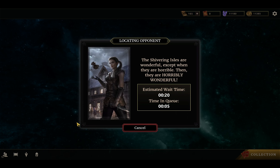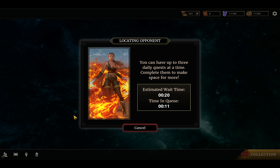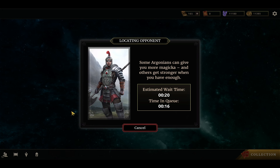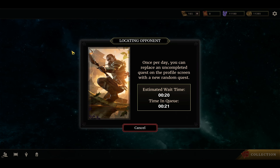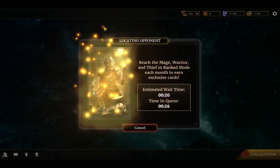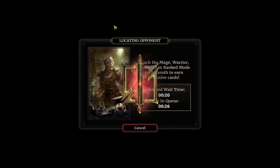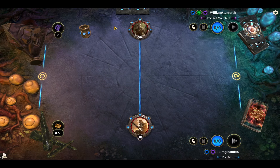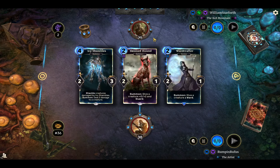This is the deck I used to climb into Legend this season — it's the main deck I've been playing on ladder. I've been playing some other janky stuff on ladder too, otherwise my rank might be a little bit higher, but this is a really solid deck. Nice mid-range game plan that's good against most decks. There's not a lot of life gain — the only life gain is Barostalker — so you do want to watch that life total, but you have things like Dark Guardian and a bunch of other guards to protect yourself.